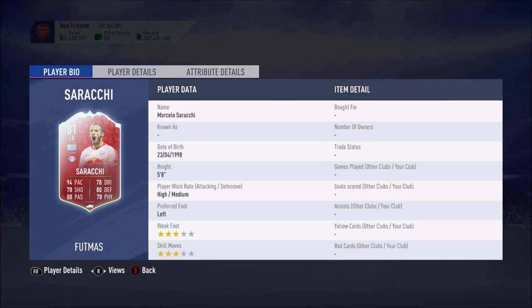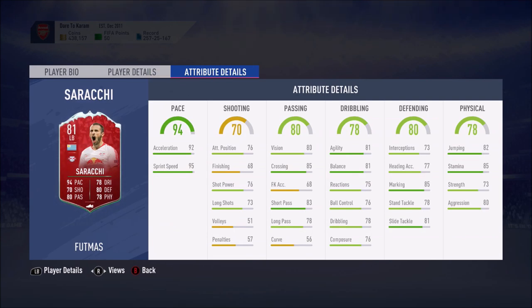Sarrachi is going to set you back around 61,000 coins. Now this card looks decent: 94 pace, 80 passing, 78 dribbling, 80 defending, 78 physical, and 70 shooting as well. His acceleration and sprint speed is great, he's got 85 stamina so he's going to last a long time in game, but other than that there isn't anything too impressive. Marking is okay, his crossing is okay at 85, but short passing is pretty much it.